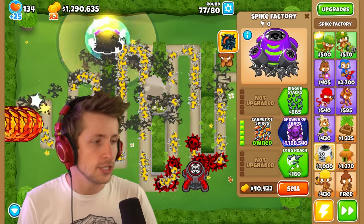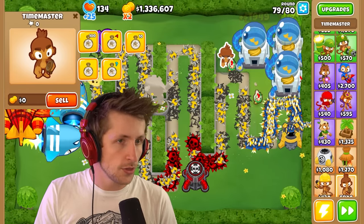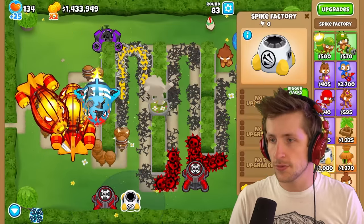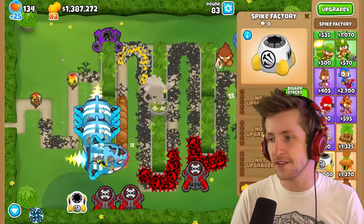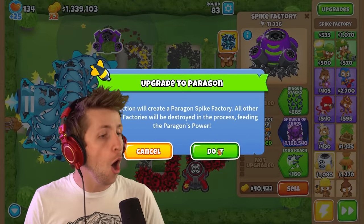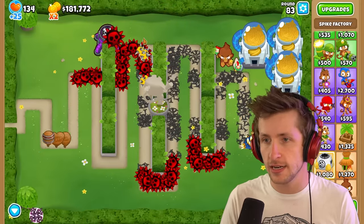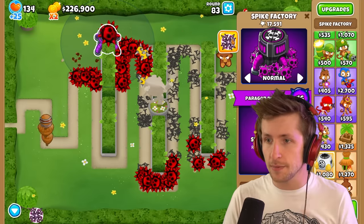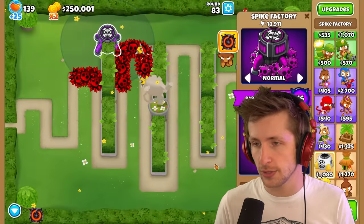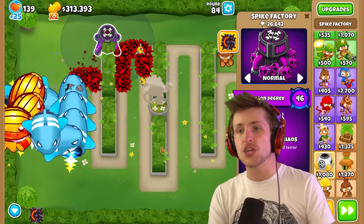And now we can upgrade it to the Spewer of Chaos, everybody! Actually, I'm gonna skip some more rounds, because I'd like to get a little bit more money — I want to get a couple of super mines so this can be a high-degree Paragon, like in the 50s or 60s. Let's get the first Paragon, the Spewer of Chaos — in three, two, one, upgrade! Oh my gosh, 46 degree — not bad! It puts out — holy cow, that's so many! It also has an ability. Yeah, it just spews out those spikes all over the place. Let's go!